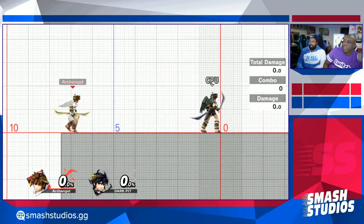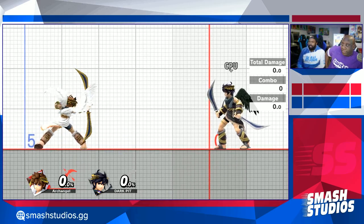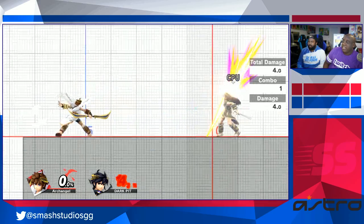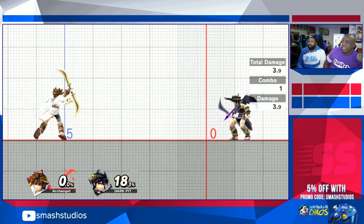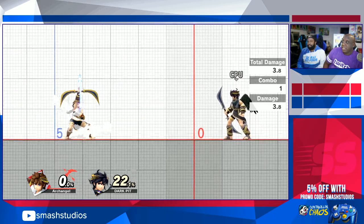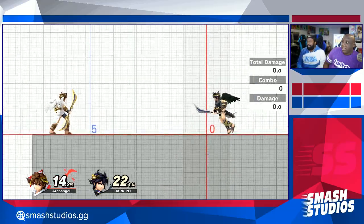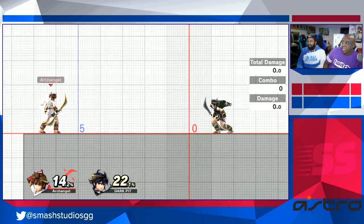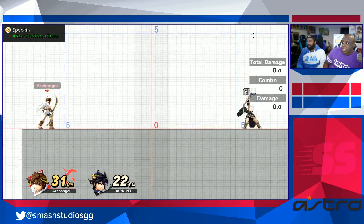I'll start with the only real differences between these two characters, and that would be the neutral special — the arrow. Pit's has a lot more control but it's a lot weaker in terms of knockback. You can control it, shoot it around in crazy ways. Dark Pit's neutral special is a bit faster and stronger, but to get any control you'd have to go all the way back to charge it.